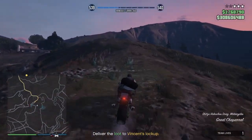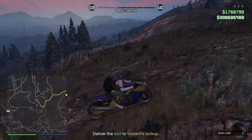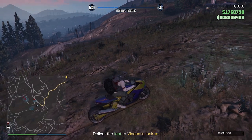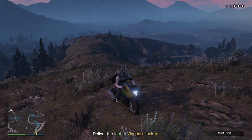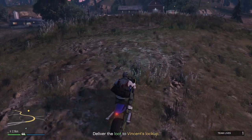Once you get to here, just pull up and wait. Keep an eye on that minimap in case a helicopter spawns in. Sitting here, we should be able to lose this wanted level. There we go — now we drive back to Vince's lockup.